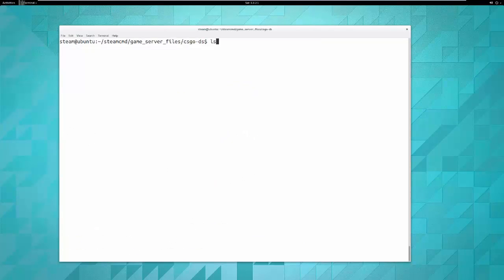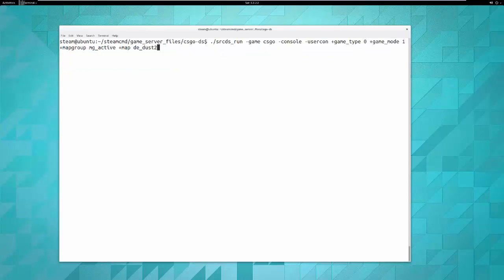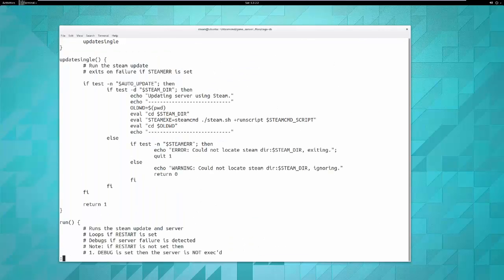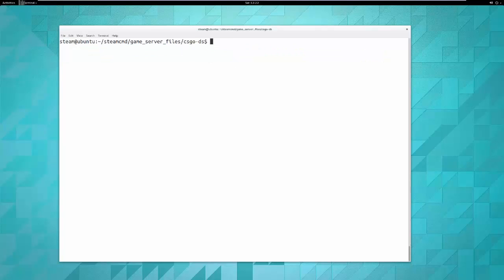That's the basics to get things running. Now, one last useful bit: it's a pain to type that long command every time, so you'll probably want to create a script. A script is essentially a file containing commands. If I show you the contents of srcds_run, that's an example of a more advanced script — you won't be doing anything like that. We'll make a very simple one. First, create a file called 'easyrun.sh'.